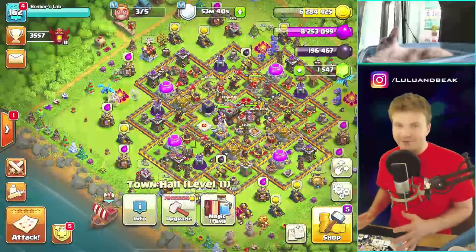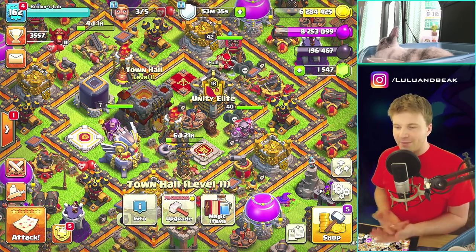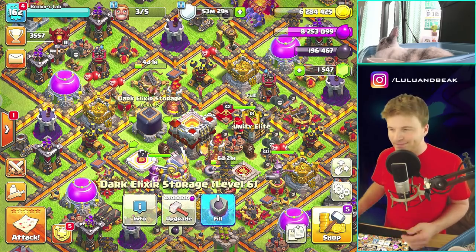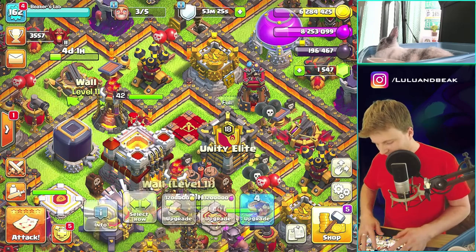This is gonna be tough, I don't know how this is gonna work. Let's do the queen first — that's the most expensive dark elixir thing we have, and then we can use the rune of dark to fill it back up. We might waste a little bit, but what are you gonna do — there's not that many options.